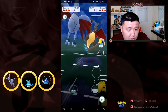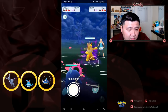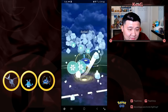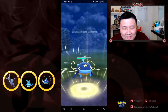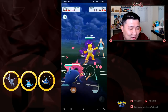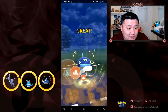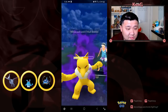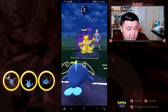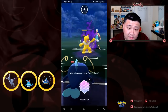He comes in with Charizard, and I switch out into Wishcash. He blind switches to Hypno. I have no idea why I went for this Blizzard - this is a really dumb move. Shadow Pokémon are so squishy that people are for sure going to shield, so I'm not really sure what I was trying to accomplish going for the Blizzard.